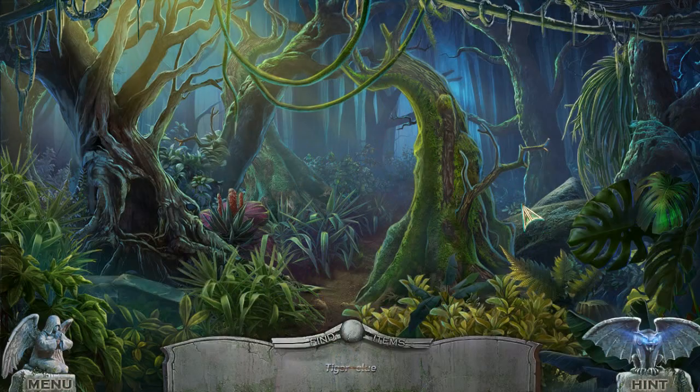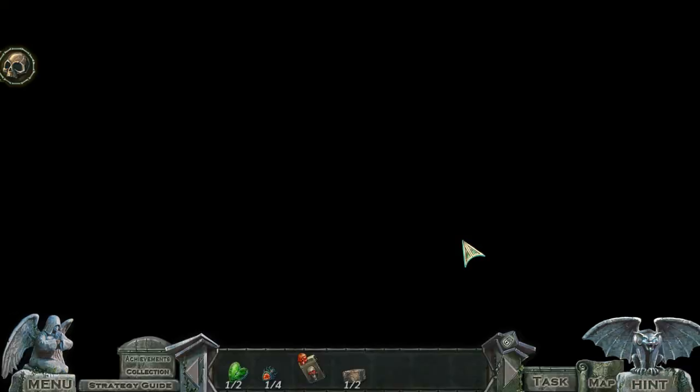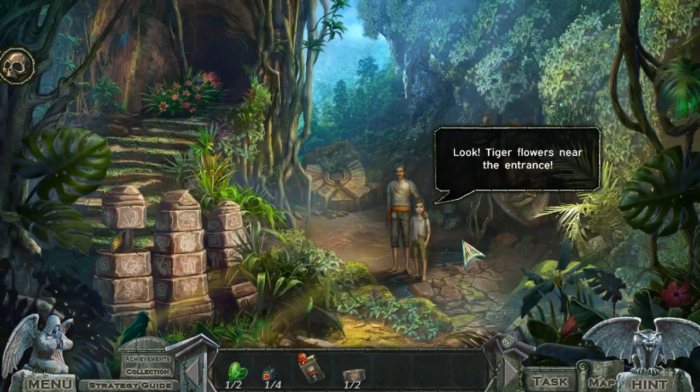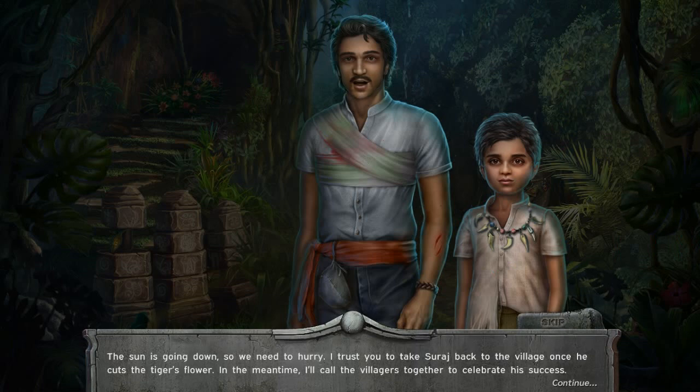I would not have seen that. Time to random click. Look — tiger flowers near the entrance! The sun is going down, so we need to hurry. I trust you to take Siraj back to the village once he cuts the tiger's flower. In the meantime, I'll call the villagers together to celebrate his success. You're giving your seven-year-old child to a stranger? I realize I've saved your life three times, but... whoa!